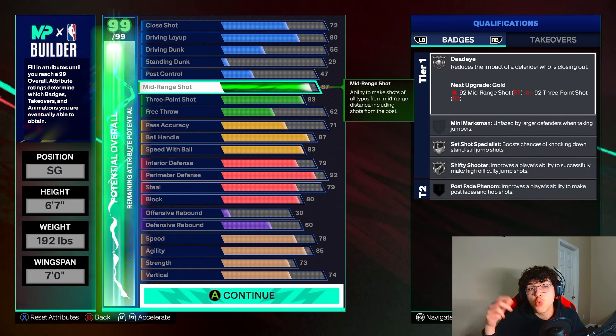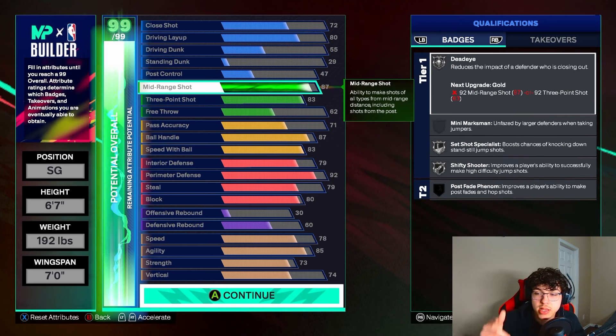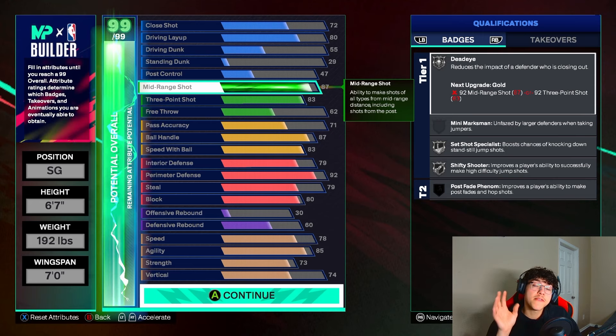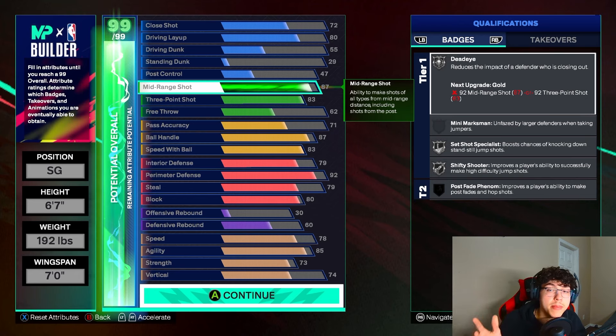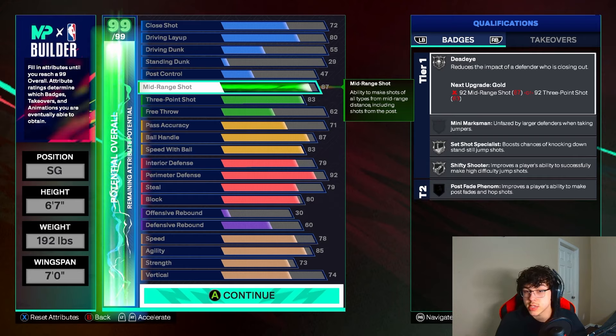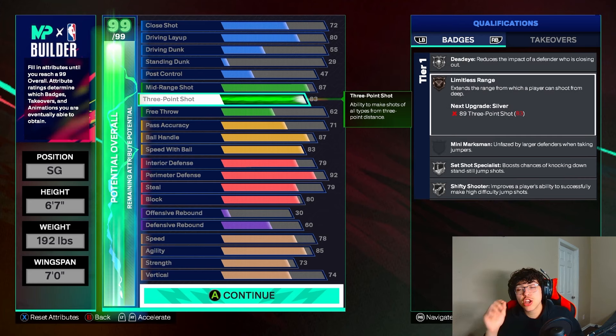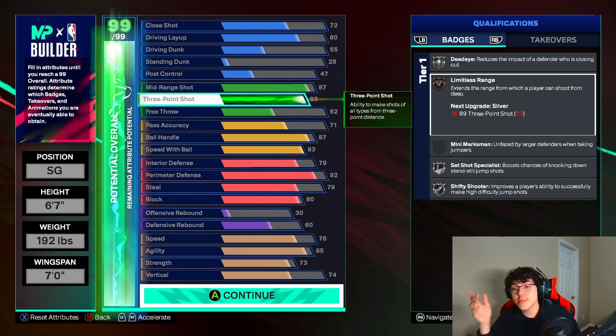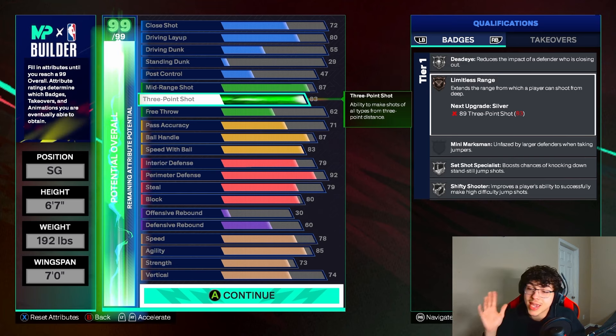Post control goes up automatically. We also have an 87 mid-range, so you're going to get silver dead eye, silver set shot, and silver shifty shooter. Now if you want to lower your wingspan by one inch so that when you put the plus five cat breaker on it you could get gold dead eye, you can do that. But I went with seven feet because longer wingspan means better defense. Also, I'm probably going to put plus four cat breakers — not plus five — so I'm able to get gold shifty shooter and gold set shot. And we got an 83 three-pointer — had to go 83 to get that bronze limitless. Limitless activates very close to the three-point line and activates almost every time I shoot a three, so this badge helps a lot.